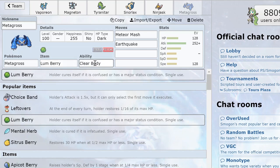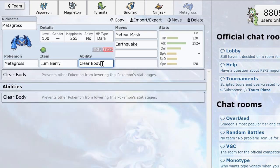Another advantage of Metagross is Clear Body, which basically stops Intimidate spam from ruining your sweep — stuff like Salamence and Gyarados. So you can just keep hitting without worrying about Attack drops.